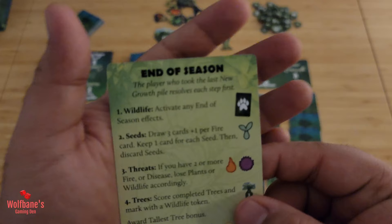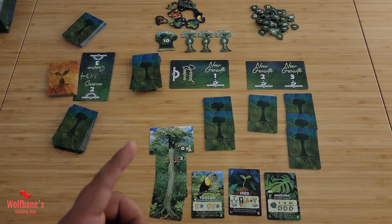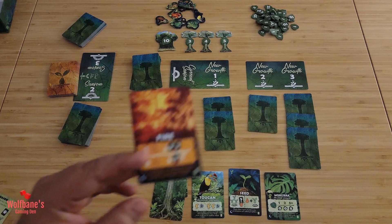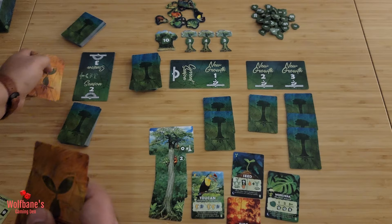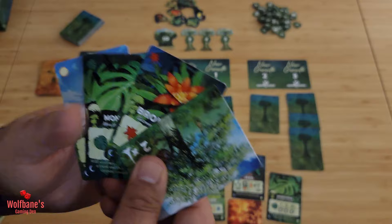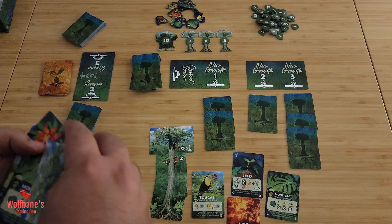Second step at end of season is Seeds. If you have any seed cards in front of you, draw three seed cards from the seed deck, plus one additional seed card for each fire card you have in front of you. So with one seed card and one fire card, you'd draw three plus one — four cards total. These cards expand your forest just like the regular cards, so Canopy, plant, and other card types work the same way. After playing them out, discard the seed card.